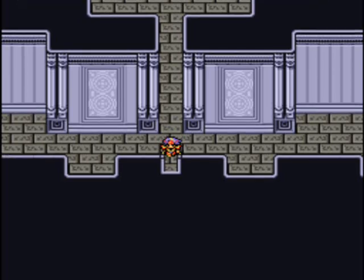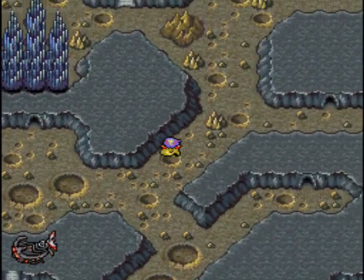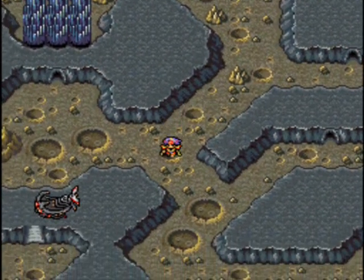Welcome back to Let's Play Final Fantasy IV! We are just exiting the castle here, and let's take Fusoya back to our airship. Not that way — through the cave!